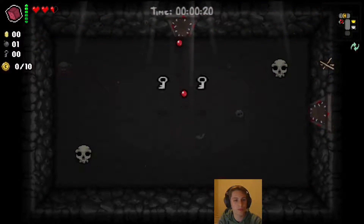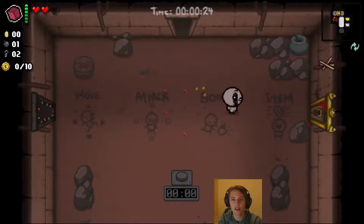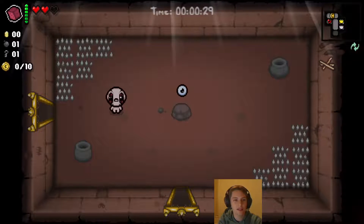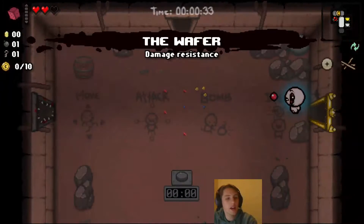What do we got in the curse room? Keys — that's interesting. What else we got? Sure. Okay — wafer. We can do things with the wafer.